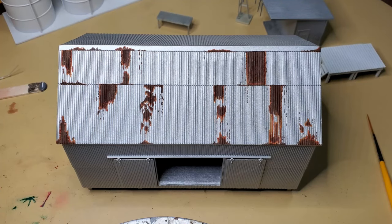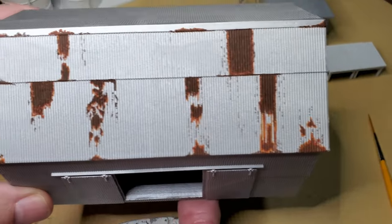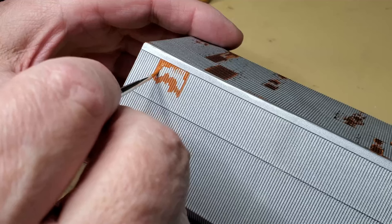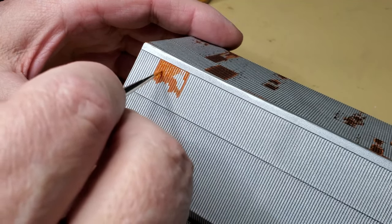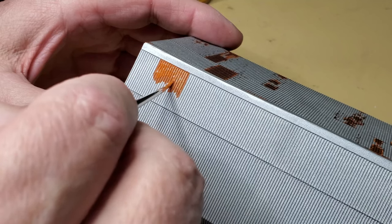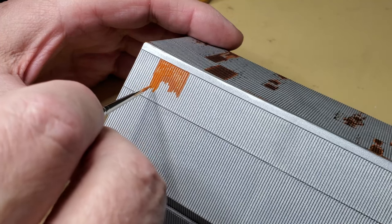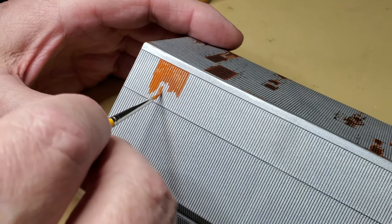I have the rust done on one side of the warehouse and I think it turned out pretty good. I'll move on to the other side. The first thing we need to do is set the outline for our rust. Depending on how you're going to do your rust — if you're going to use some of the really dark old rust, you don't need to fill your area completely in with the light rust color, because you're going to cover most of it up. You can use some photographs as a reference, but rust is pretty random so it's hard to do it wrong.